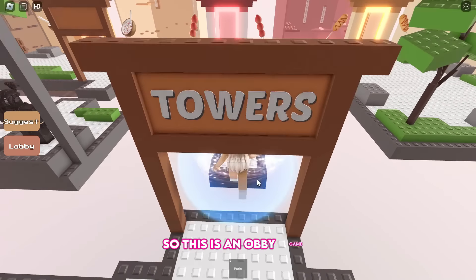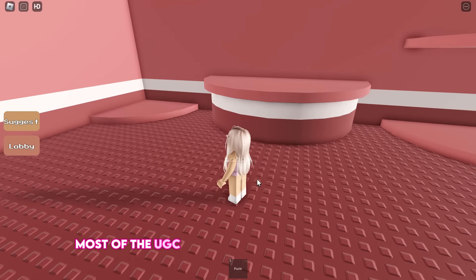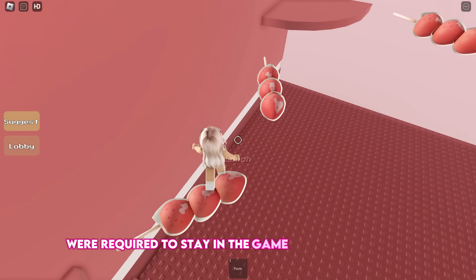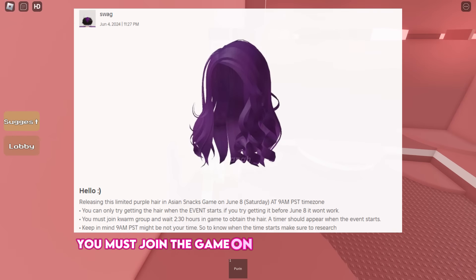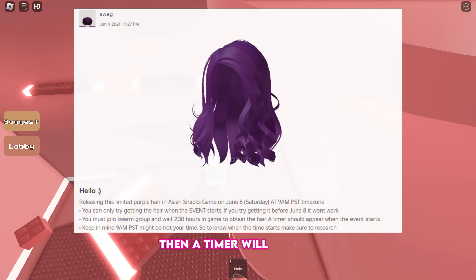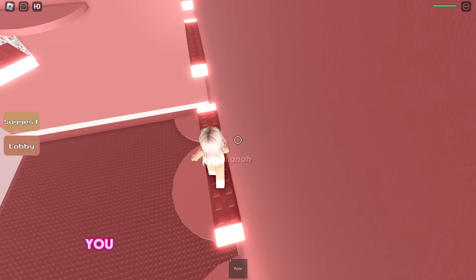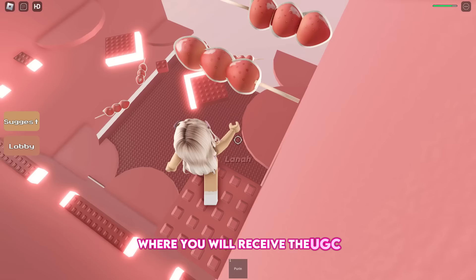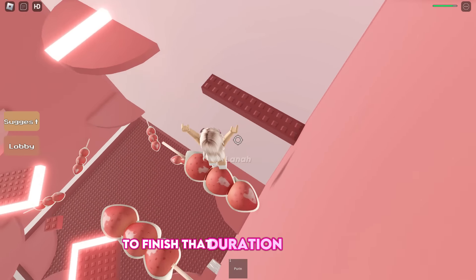This is an obby game, but typically you don't need to do anything. Most of the UGC items obtained from this game require staying in the game for certain hours. To obtain the purple hair, you must join the game on June 8th at 9 o'clock PM PST. Then a timer will appear and you will have to stay for two and a half hours. You will then be teleported to another server where you will receive the UGC if you were one of the first 1,000 players to finish that duration, so be ready.